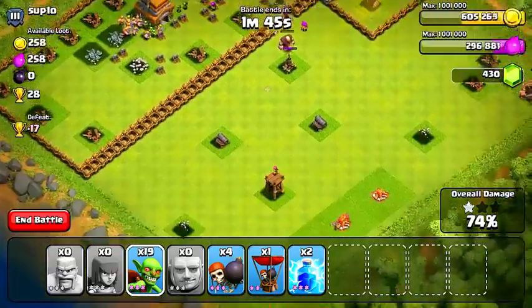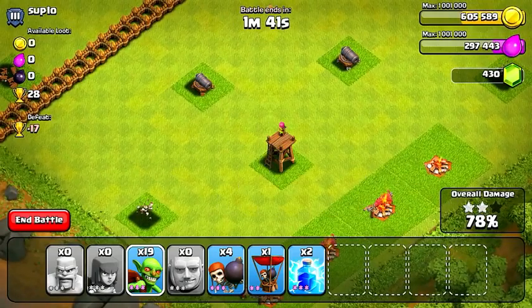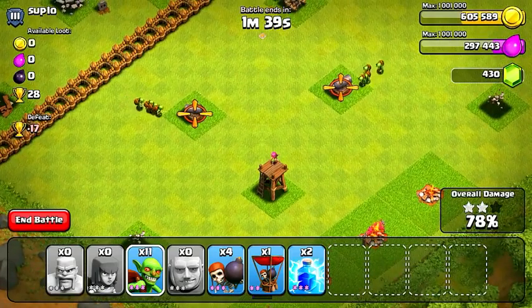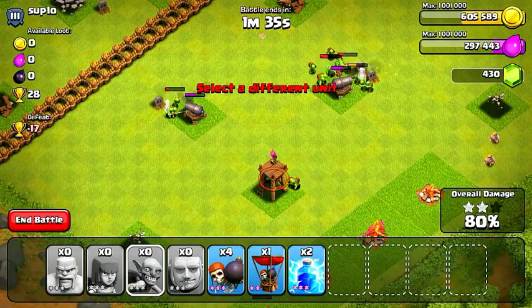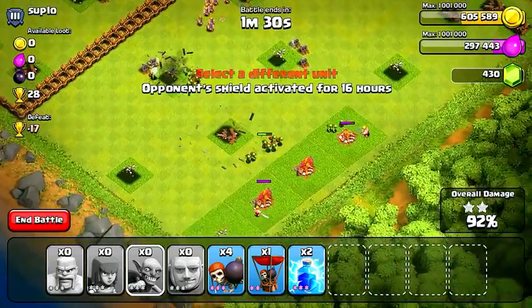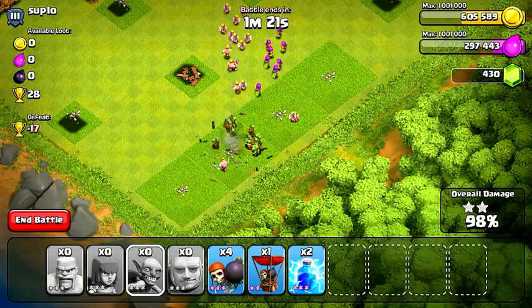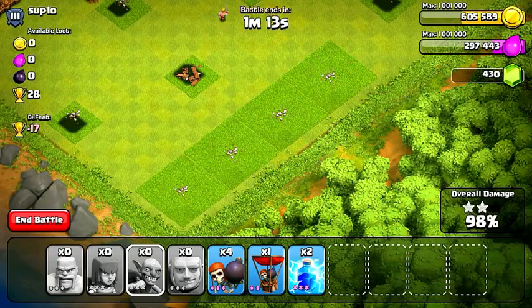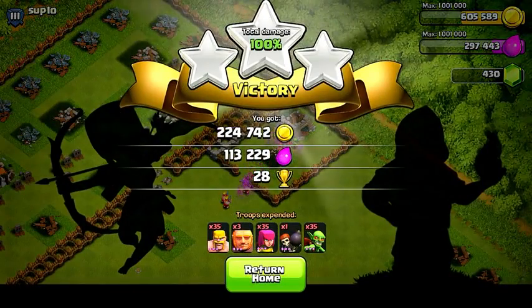I wasn't really aiming to get 3 stars, but since those mortars were taken care of by my barbarians, there are only 3 defenses left — 2 cannons and some archer towers that are pretty far apart. I'll drop some goblins to attack the cannons directly, and after that the rest of my goblins will show up, destroy them, and that should wrap it up. There were also a couple of army camps and a clan castle hiding at the top, but that'll be our 3 stars.